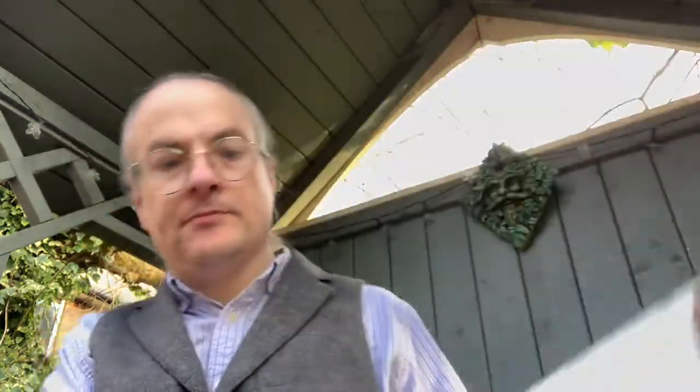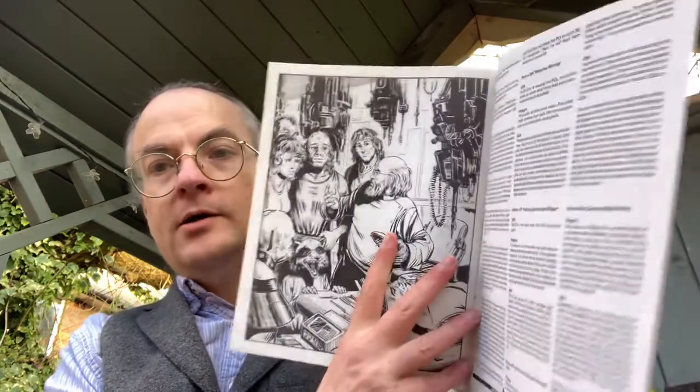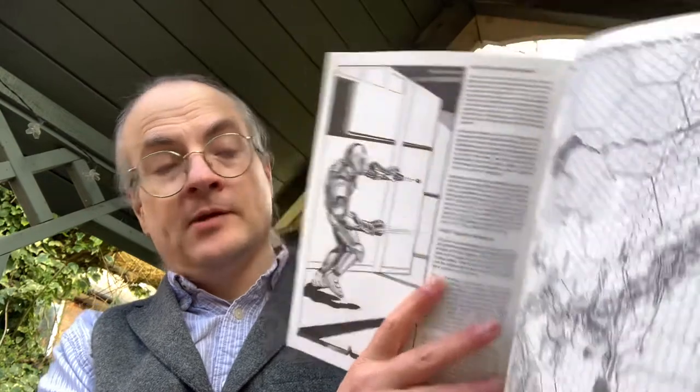Inside you've got more internal maps for the GM. They've got a maze — that's bound to delight the players! More smaller maps, sub-levels, and more great artwork. I think possibly that's a self-portrait, or it could be Gygax himself — not sure. At the back there's an appendix of new monsters and a decent illustration of a security robot, some kind of droid, and a map of the region where this takes place.